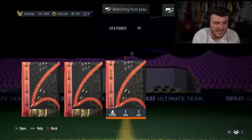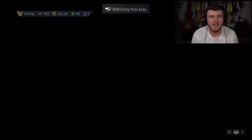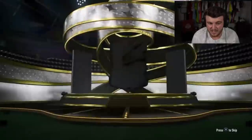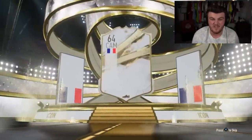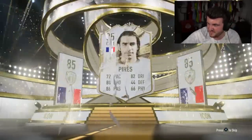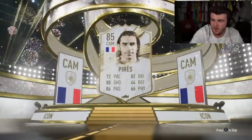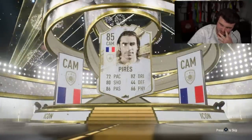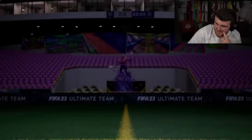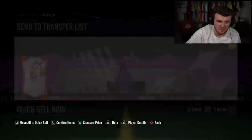We're on a pretty decent roll at the moment — we've had Petit and Seedorf back to back. On our next icon pack, can we get another good one? I think there are like 30 really bad icons in the game, some we don't even remember, but there are like 15 to 20 good ones. We get Perez — I forgot Perez existed. He's worth about 70K, you can't make him lengthy. He just doesn't look very good. He might do a job up top, he is six foot two, four star four star, but it's just not amazing.